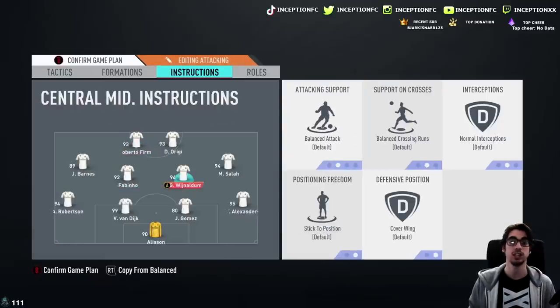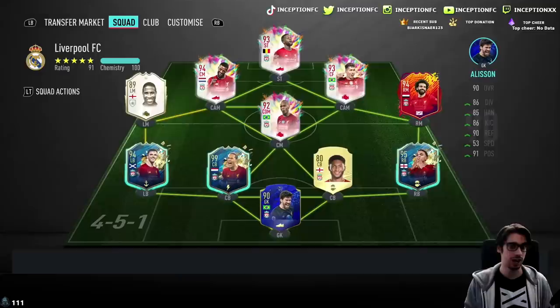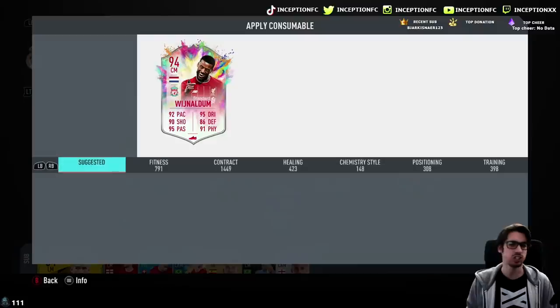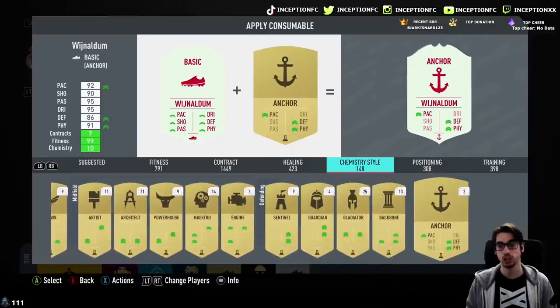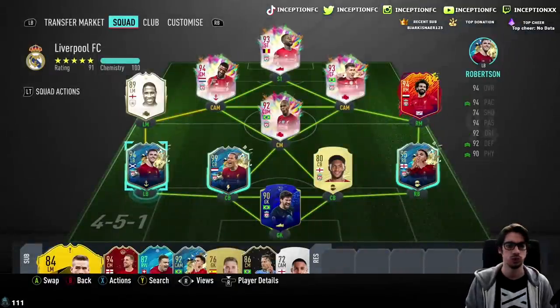The only difference is that Gini Wijnaldum will just be on cover center because he's a high-high work rate player with good attacking presence. His attacking positioning is really good and he has a finishing presence on the card, so if you get into good positions with him, he could potentially score some very nice goals. The only chemistry style I'm going to slap on him for now is the anchor. Once we get that going, we'll get into a game — try him out with the 4-2-3-1 first, then switch to the 4-4-2 afterwards.